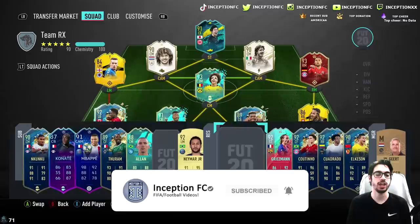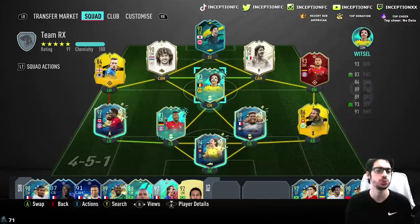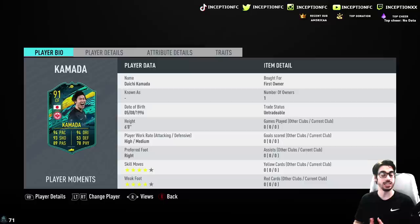Hey guys, Inception here and welcome to another video. We have a new SBC that was released today, and honestly this is the type of content they should release constantly. With the right chemistry style on a card like this, it's actually good content. The price of this SBC is at 120 or 130k, and if you have untradables in your club towards training towards this player, it's pretty decent.